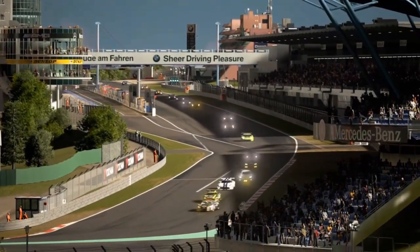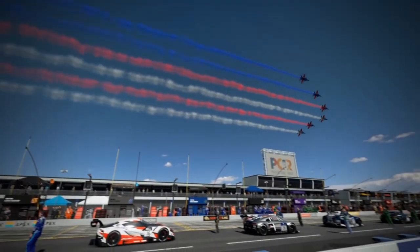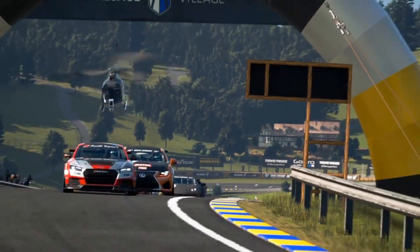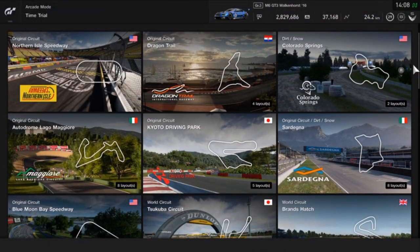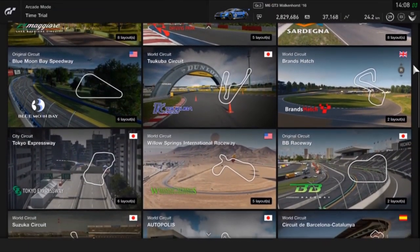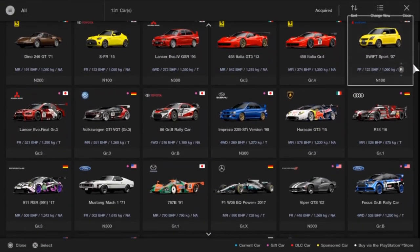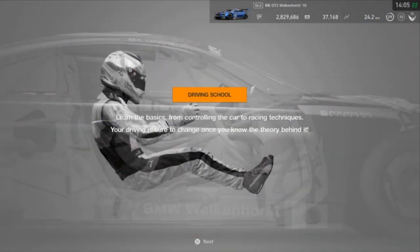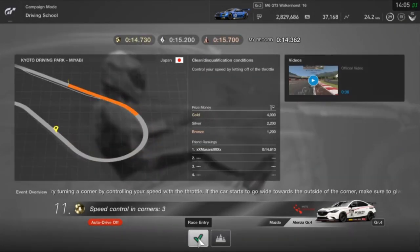The last category refers to the content available in both games. When GT Sport was released, it had a decent amount of tracks and a huge amount of cars. Polyphony is one of the most caring developer studios out there in terms of free content updates. Every few months, GT Sport receives either a new track or a few new cars, which is quite amazing. According to the Gran Turismo wiki, there are currently 58 tracks and 309 cars in the game. There is also an included driving school where you learn the basic concepts of cornering, braking, and more racing techniques.